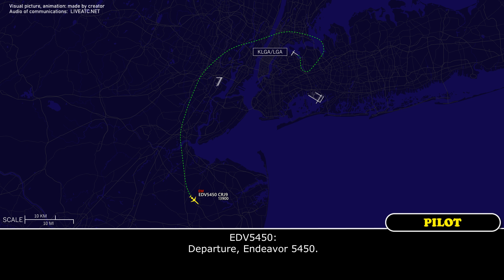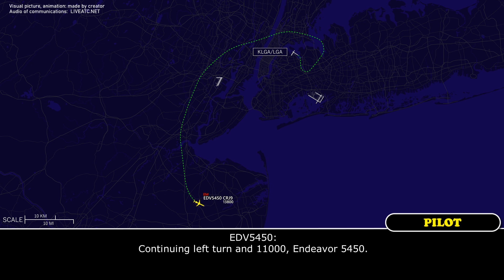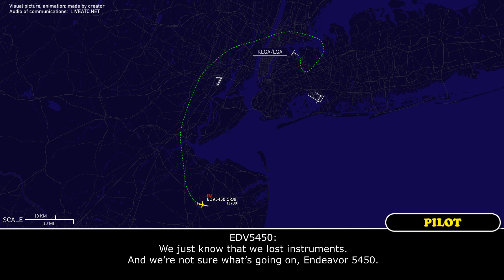Yes, we would like to declare an emergency, 754. Roger, and when you have a moment, give me the souls and fuel on board, and you continue your left-hand turn. And the nature is you lost your instrument. Departure, 75450. Go ahead. We have 64 souls on board, 4 down, and fuel is 8,300. 8,300 you said? Forever, 75460.